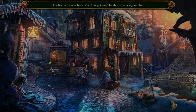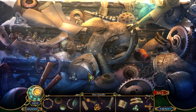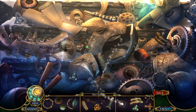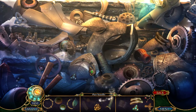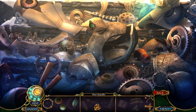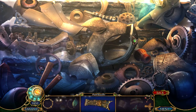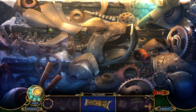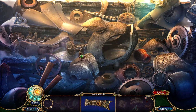It just fell off the cliff there. Another mechanical beast — good thing it won't be able to harm anyone. We're going to go ahead and make ourselves an axe handle. Excellent — so nice of that mechanical beast to have an axe handle buried within his belly or something. I love the transitions from the animation back into the 2D scenes. Lovely, very well done. This scene is on the easier side.